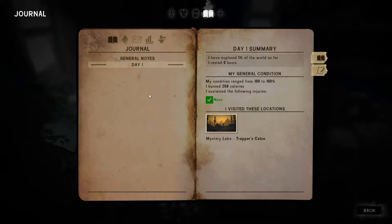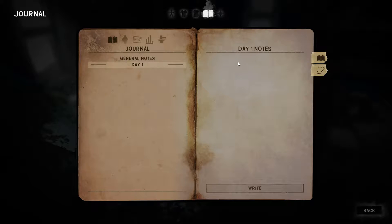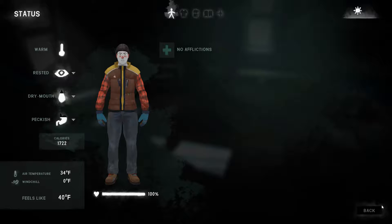Journal, general notes, general condition, and then you can do your day one note - going for the bear. All right, done. Map - so we haven't updated or done anything to that. All right, let's get this show on the road.